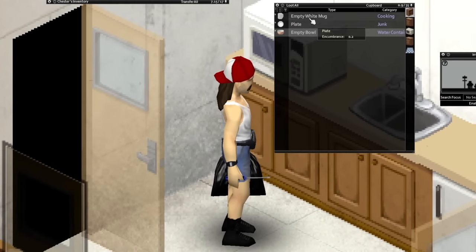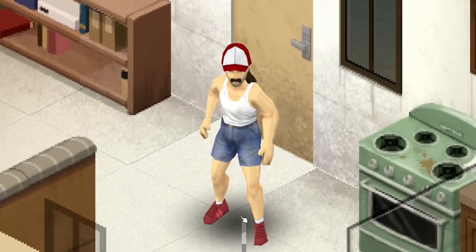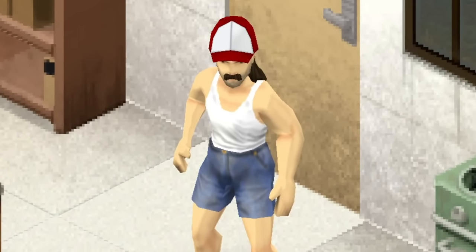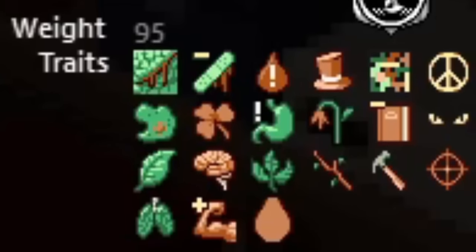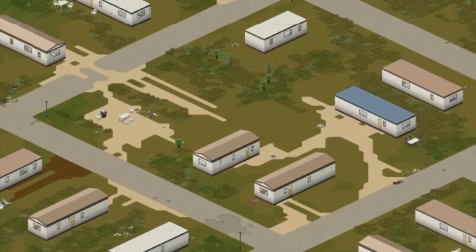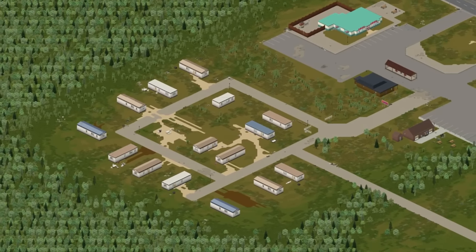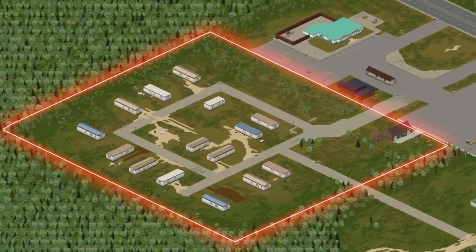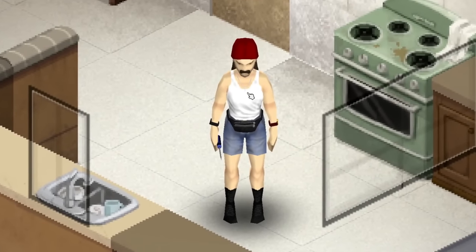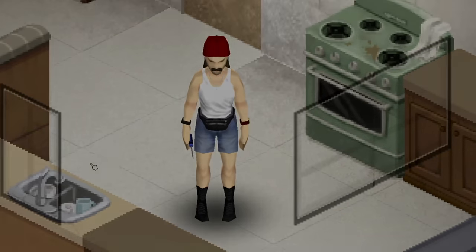Project Zomboid is a game that really emphasizes exploration and looting in order to survive. So today, I thought it'd be fun to limit myself to a very small and resource-limited environment to see how far I can take it, and that environment just so happens to be a backwater trailer park. The rules are quite simple - we can't leave this square and everything else is free game. But if we're gonna survive, we're gonna have to plan and think carefully about our actions. Wish me luck, everyone.